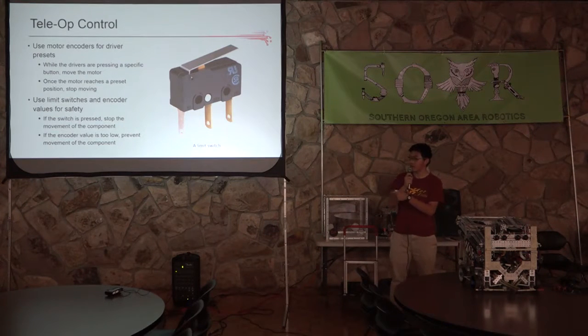You can also use limit switches and encoders for safety during teleop. A limit switch is basically like a touch sensor — when pressed by its lever, it acts as a reliable, easy-to-use switch. On our robot last year, we used limit switches on the top and bottom of our slide so that if the slide was trying to come down and had already reached the bottom, the limit switch would tell the robot it's already at the bottom so it doesn't keep going and burn out the motor.